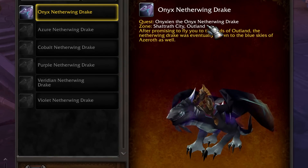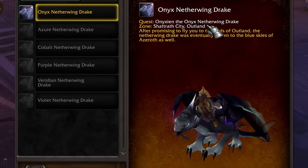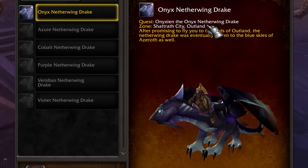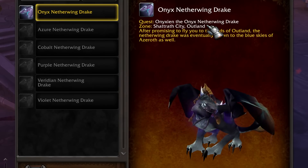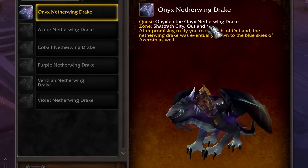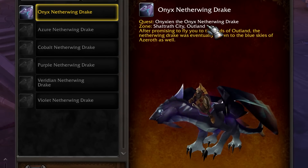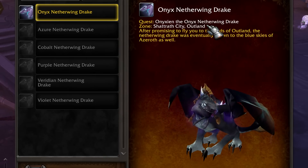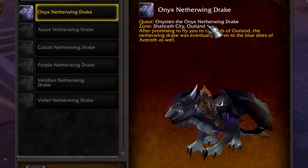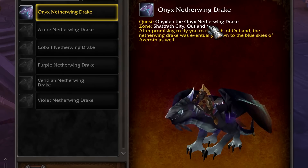Netherdrakes were one of the very early kinds of mounts we were able to get back in the Burning Crusade days. To get these, you needed to do the Netherwing dailies down in the southern part of Shadowmoon Valley in Outland. By turning in eggs and completing dailies, once you got to Exalted, you could pick up a selection of mounts in Shattrath City. A quick tip: wait for Burning Crusade Timewalking for additional rep bonuses. There are also unobtainable Netherdrakes from PvP Gladiator rewards — if you have those, they'll be Dragon Rideable too.